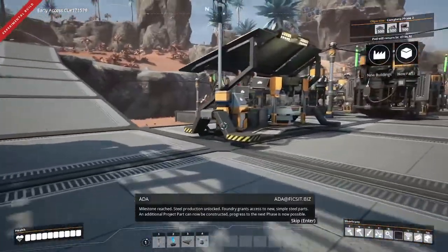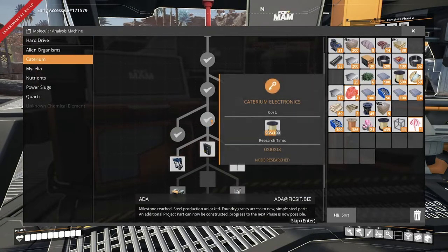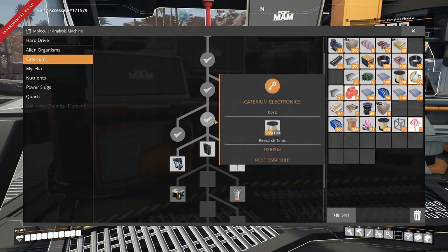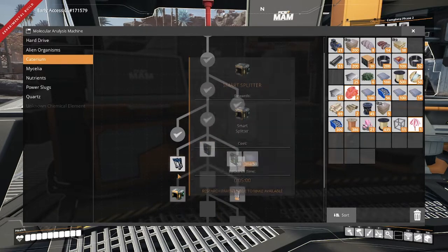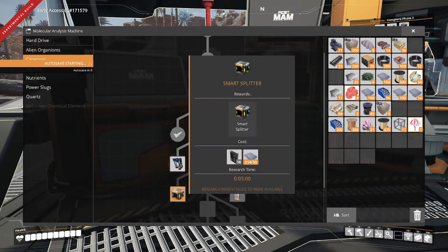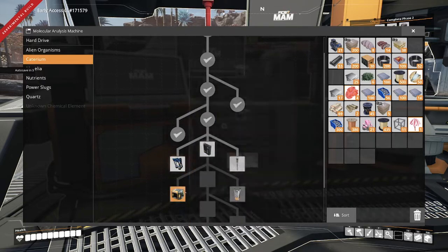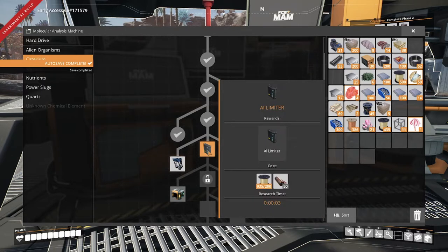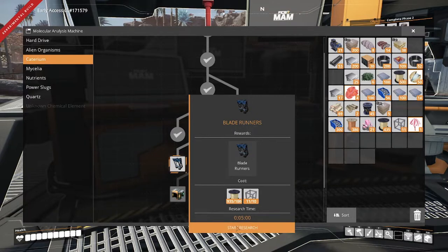That is the MAM. There are a few more pieces of research we can do, particularly under Caterium. Using just quickwire we were able to get down through Caterium electronics, and now we have the opportunity to research AI limiters, blade runners mark 2, power poles, and smart splitters. These are all things we're going to want to research. Looks like I need to grab some copper sheets but we can actually start on the blade runners right now.